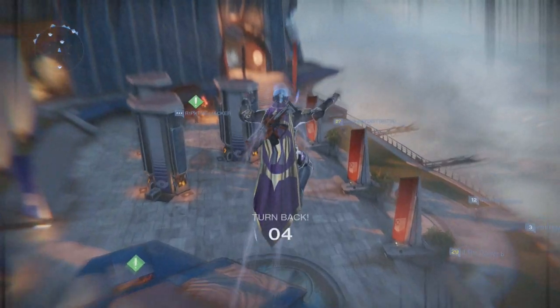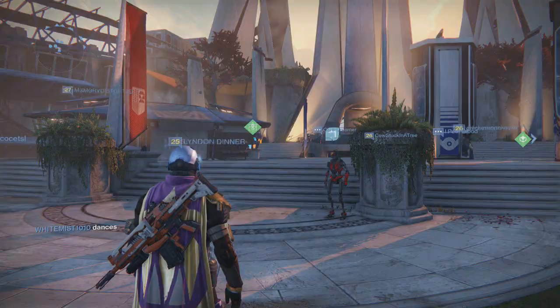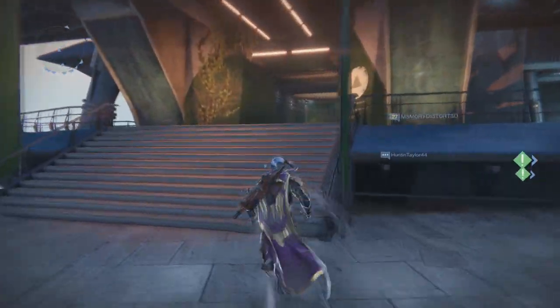What's up guys it's Oofilly215 here and today I'm going to show you a new flying glitch in Destiny. The first thing you want to do is go to the tower, and once at the tower you want to take a left and go up these steps.